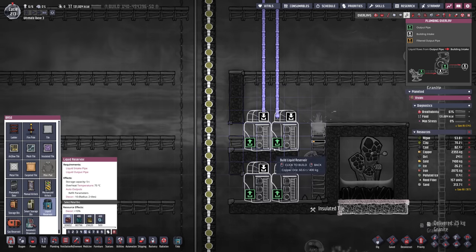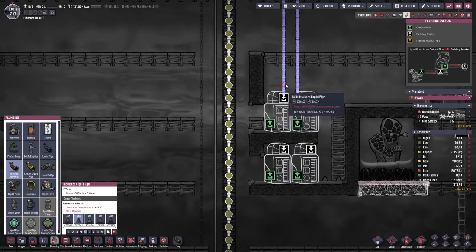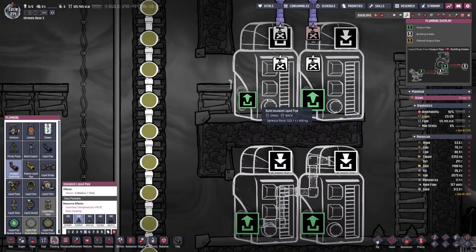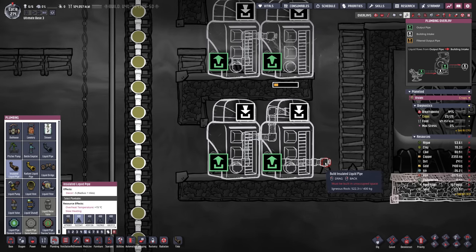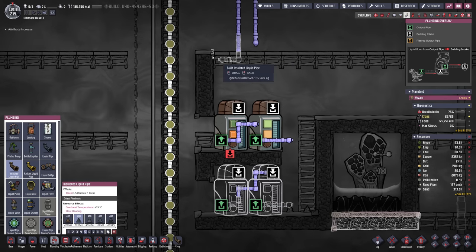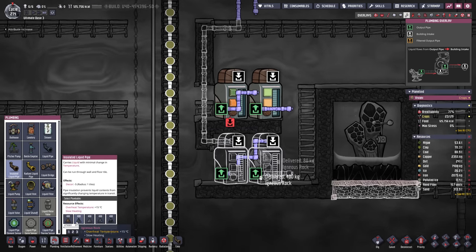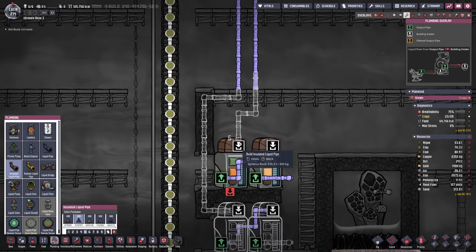Here we go — the second set of reservoirs. Now we also know how to route our piping. One thing that is sure is we're gonna daisy chain both of these, so the staircase pattern here is already clear. We come out of here and check the temperature with a sensor, then route them somewhat differently — this one comes in here and we're still using igneous rock.